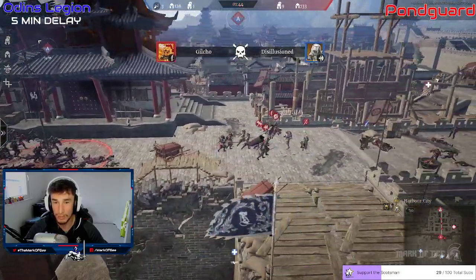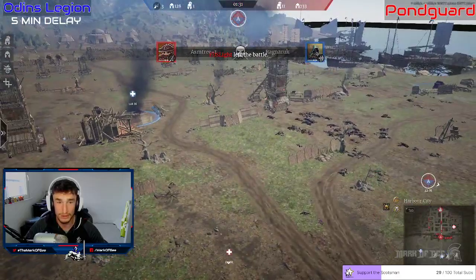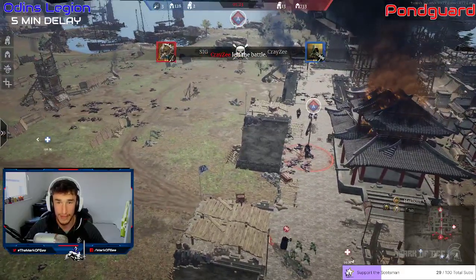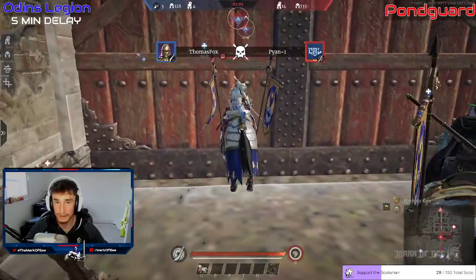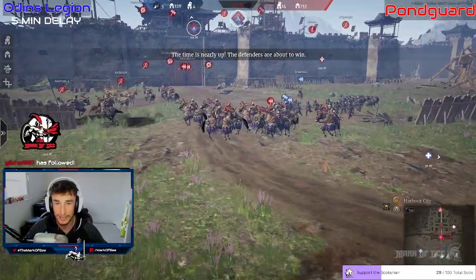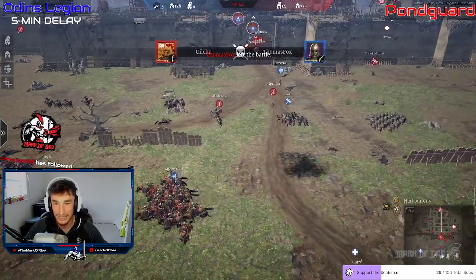Pawn Guard are not letting them cap A. One minute forty-five seconds left, only 128 units remaining, just two heroes alive — one fighting for his life as a musket player. Gilcho picks up the bloodbath and that is all she wrote. Two Odin's Legion players are over here just spawning in. Pawn Guard have dominated this defense — three trebs left. It's 733 units against 128 units for Odin's Legion and there's nothing they can do. Pawn Guard have completely dominated.